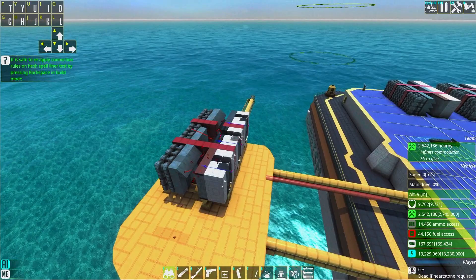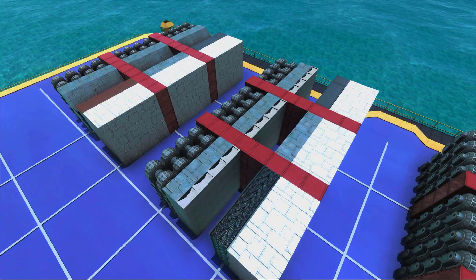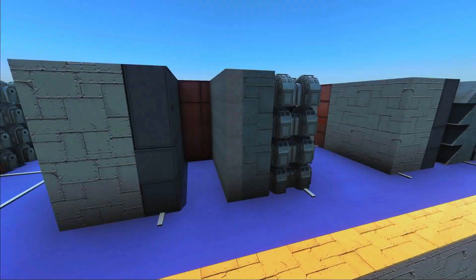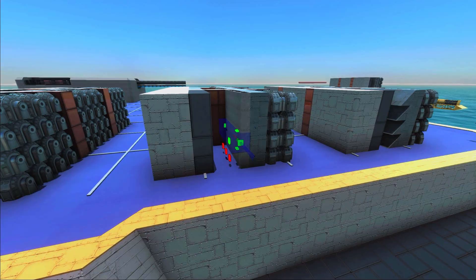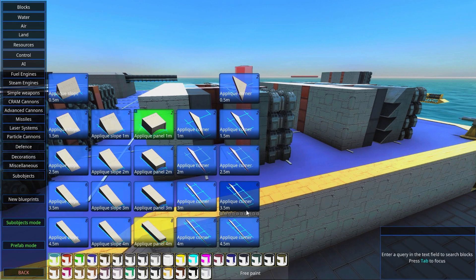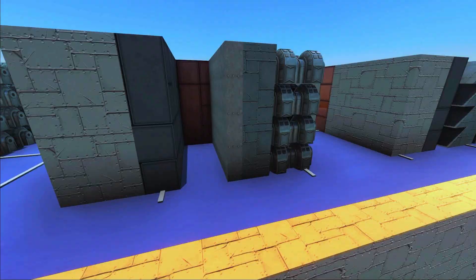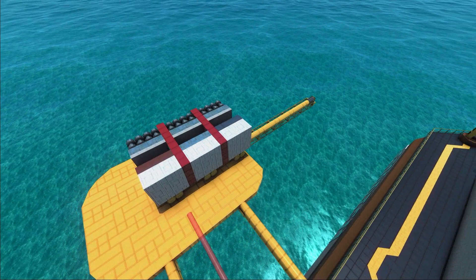Now what about having applique panels as a spall liner instead of metal beam slopes? Applique panels have very low health - only 600 - but they have an AP value of 50, which means the damage they take is going to be greatly reduced by their 50 AP. In this case we should see greater spall reduction results from this particular setup.